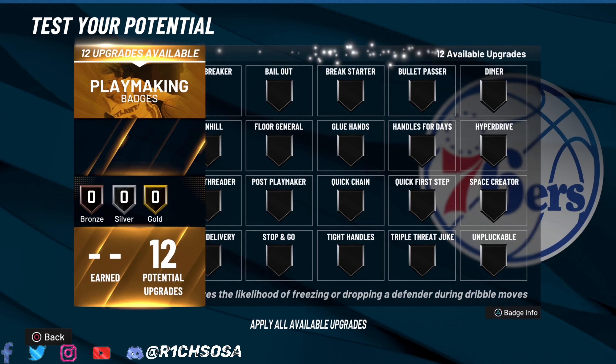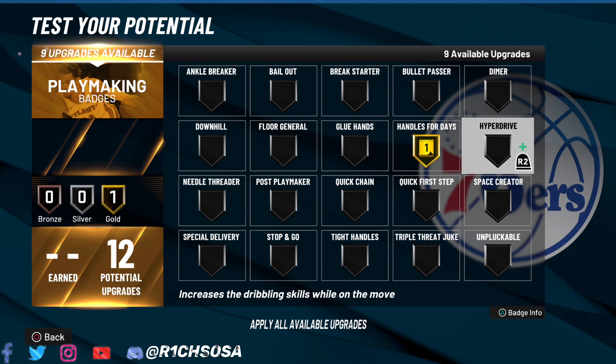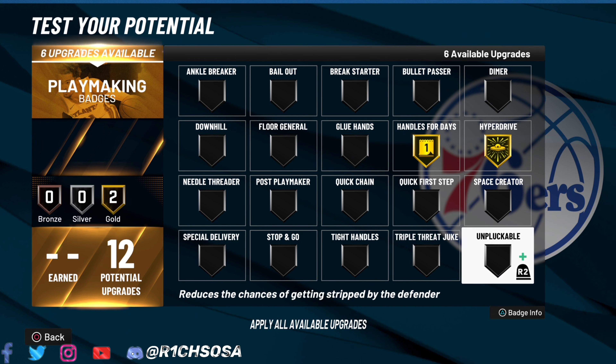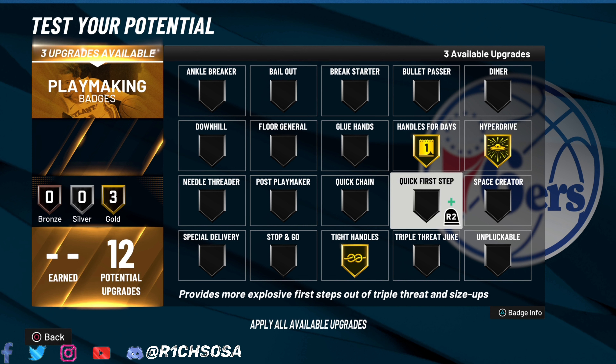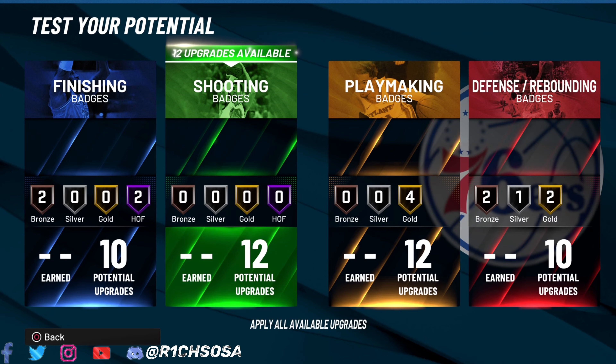For the playmaking badges, the most important badge to start with is handles for days on gold. The second one I really like is hyperdrive. The third most important one is not quick first step but tight handles — that way you're able to get the ankle-breaking animations out of this build without even being in takeover. Then adding quick first step is only going to make the build that much better for dribbling.